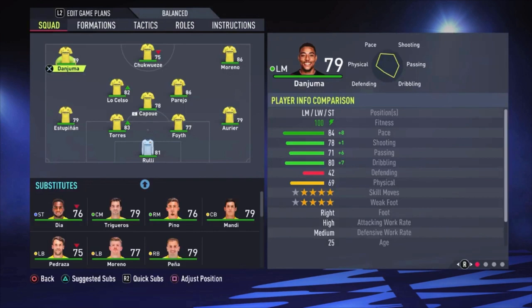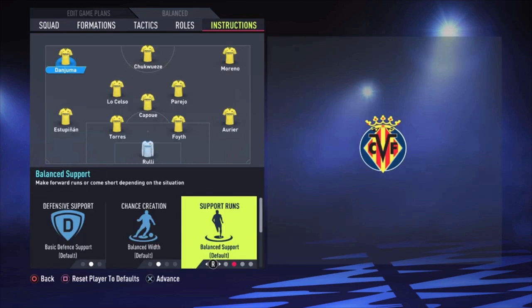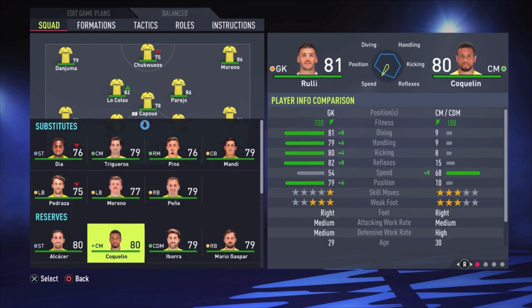Let's start with the formation first. It's the 4-3-3 holding formation as you can see here. Rulli is the goalkeeper — I'm choosing him over Arsenio. I'm going to show you why now. Arsenio is 83 rated and Rulli is 81 rated, so most people will say why don't you use Arsenio. I'll show you that here — it comes down to three things that are really important to me for a goalkeeper.